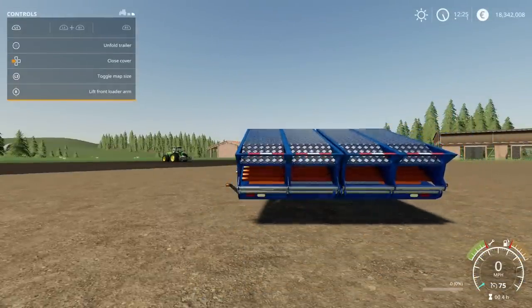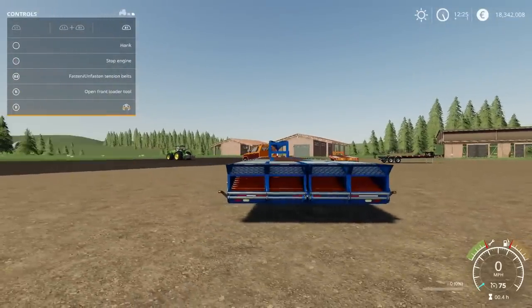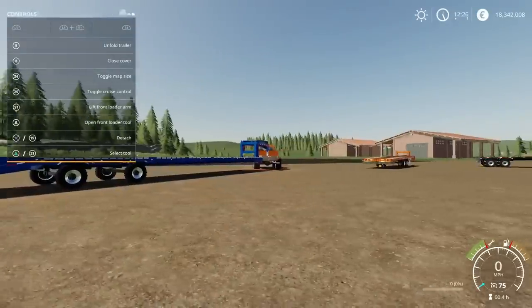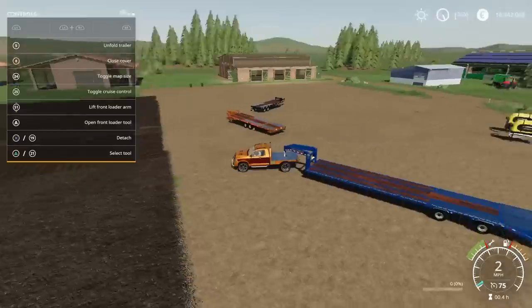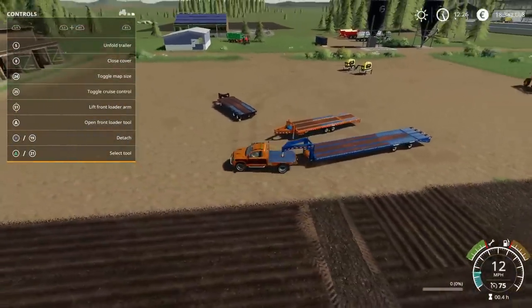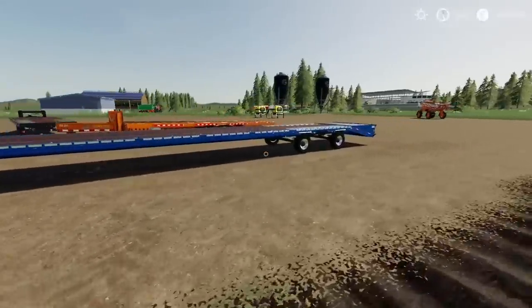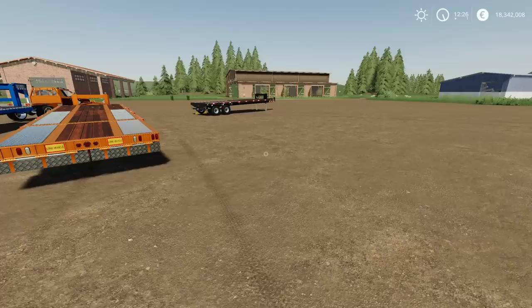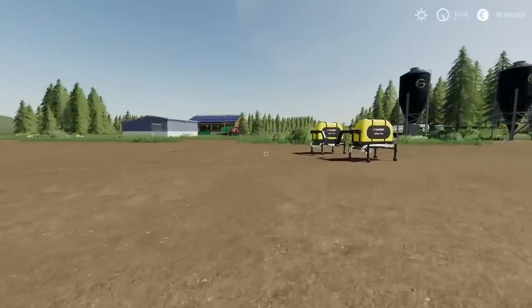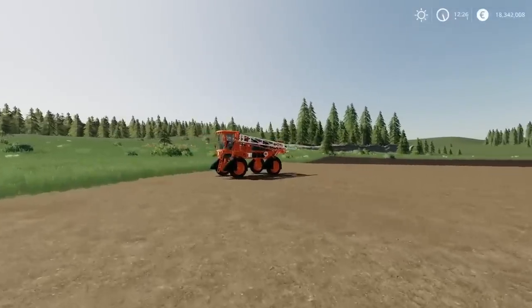Straps on the deck, nice wooden boarding — I like the textures and detail on it. Lights, indicators, running lights on the side — that's really really long. I apologize if I've missed something on there. That's it for the mods for today. I hope you found this useful and informative in some way. If you have, give us a like, please subscribe if you haven't, leave a comment if you like, and share the video if you wish. Thanks for watching.